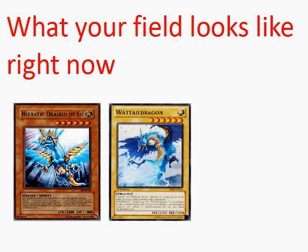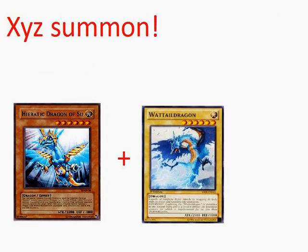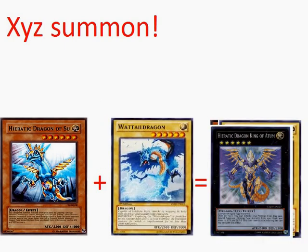So you might be wondering why we wanted a normal Dragon type without any ATK and DEF. That's because we can Xyz summon. We'll combine Sue and Wattail Dragon and bring out Heretic King of Atom.